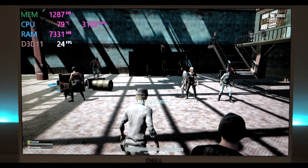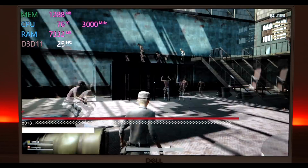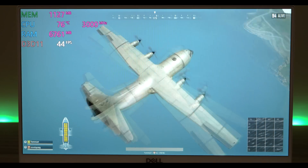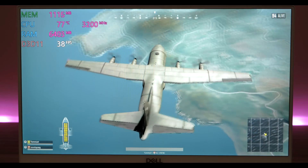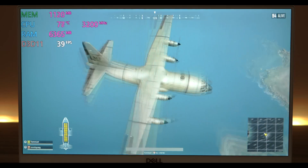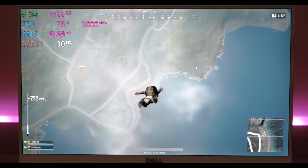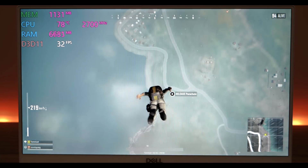Let's see how the Dell XPS 13 9370 games. This particular model has an i5 and 8 gigabytes of RAM. The i5 is a quad core and it does not have discrete graphics, so this isn't really a gaming laptop. But it can actually play casual games fairly well. Straight off the bat, you cannot play triple-A titles — you can see in the background PUBG at 720p lowest settings and it's still not playable. You won't even get up to 30 frames, maybe around 20-25.